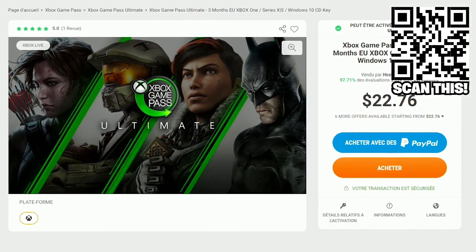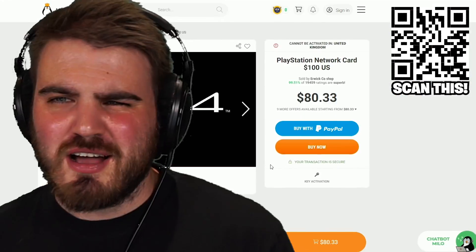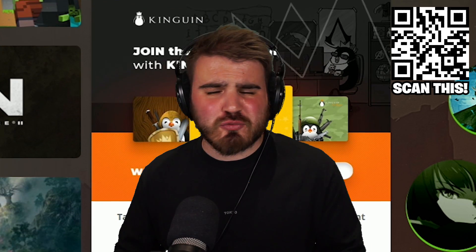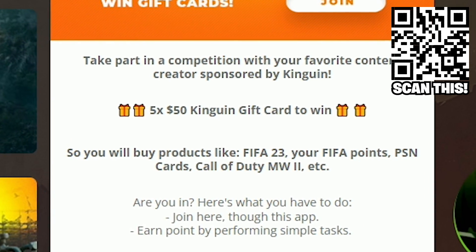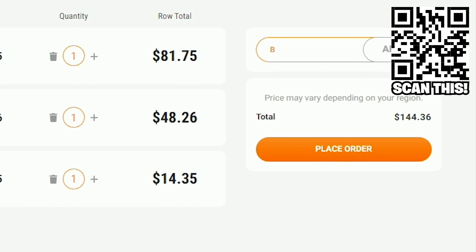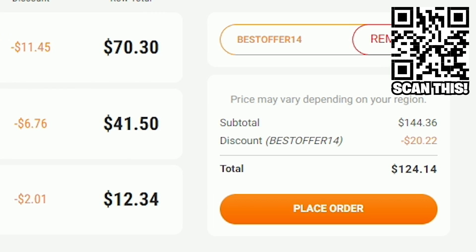They even offer discounts on PS Plus and Xbox Live, as well as currencies like Apex Coins, Roblox Robux, and even PSN cards — who wouldn't want a $100 PSN card for just $80? There's also an easy-to-enter giveaway on the site right now where you can win Kingwin gift cards. Once your basket is full, use the code BESTOFFER14 at checkout for a 14% discount on already incredibly cheap prices.